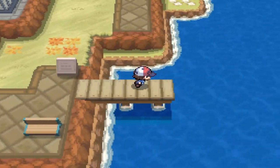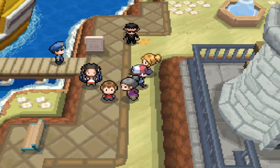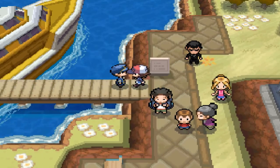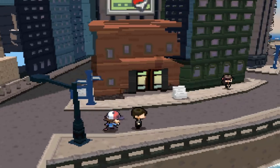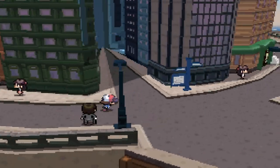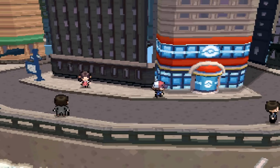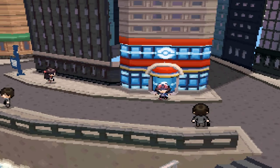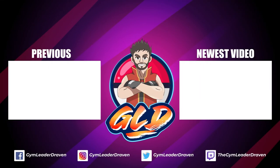That is pretty much it for the Victini event. This is actually the first time I've managed to do this on my walkthroughs. I hope you guys enjoyed it. In the next one, we're gonna be doing three, maybe four, Pokemon in one episode. This is gonna take a while, but hopefully we finish off in a big way. The final Pokemon I'm planning on capturing is the legendary Kyurem — the supposed Pokemon Grey mascot. I'll see you guys in the next episode as we go ahead and get some more event Pokemon!